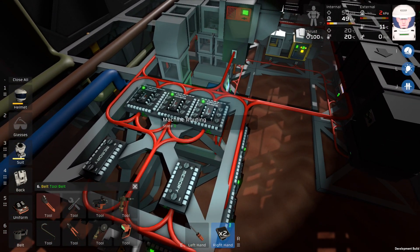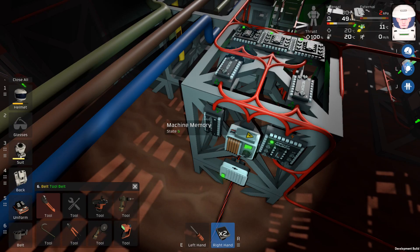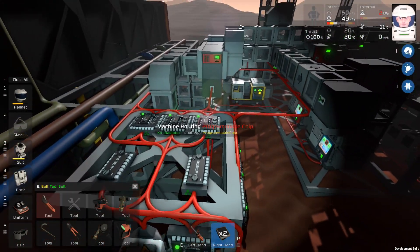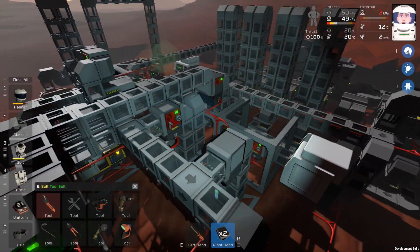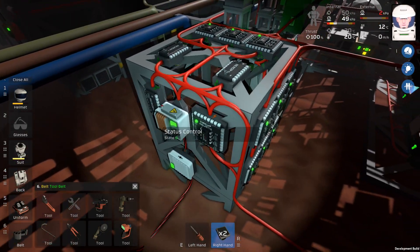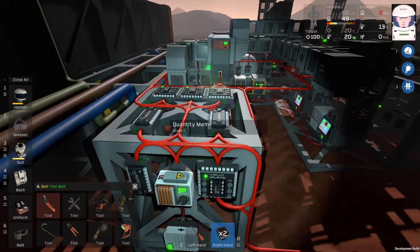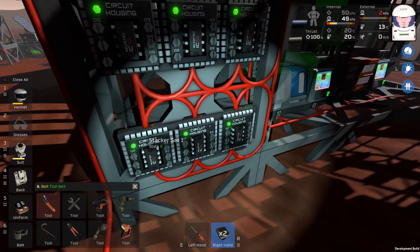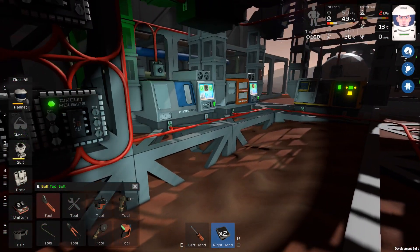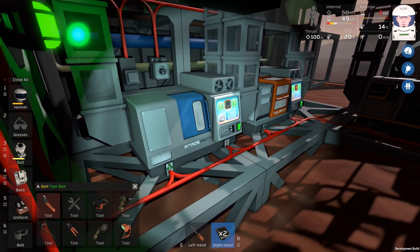There's also the machine routing IC here which works off this memory. When this memory is set to an integer between one and five — which denotes each of the machines — this will basically set up the sorters to route things to the particular machine. There's the status control IC which is just setting this light to a particular color depending on what's going on with the memories. There are also a couple of stacker set ICs — one and two — which control the stackers and the machines themselves. If the machines have reagents in them they will press the activate button, so that makes sure we're not activating unless there's something in there.